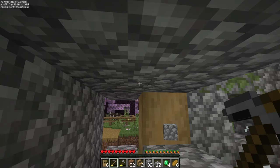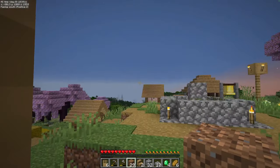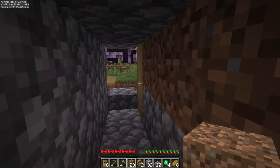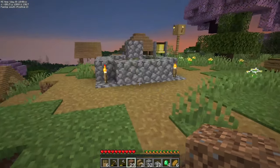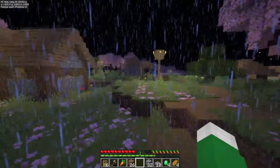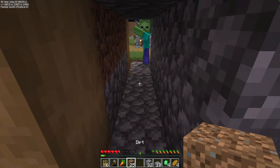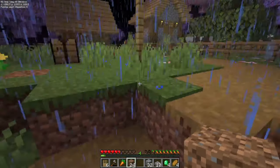Break these two blocks and place some temporary blocks right here. Now it's getting dark — we have our little zombie catchment area. Go out here and catch a zombie; this can be the hardest part of the whole farm. Come on, friend. There we go — now he's blocked in.